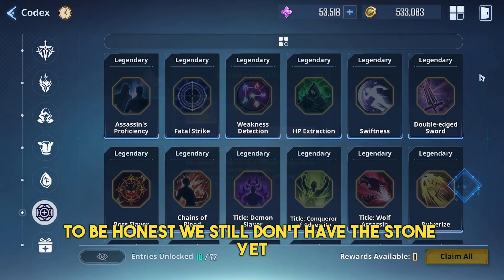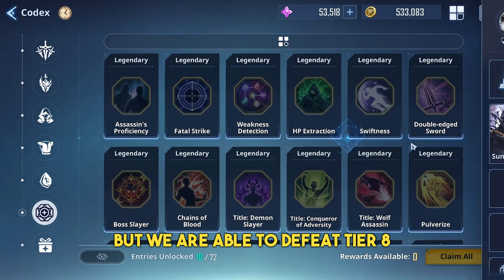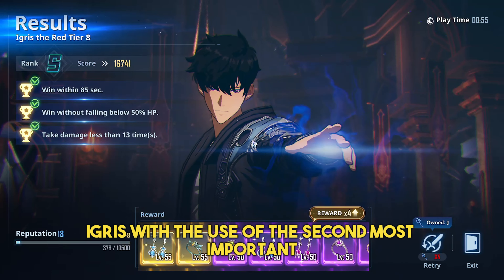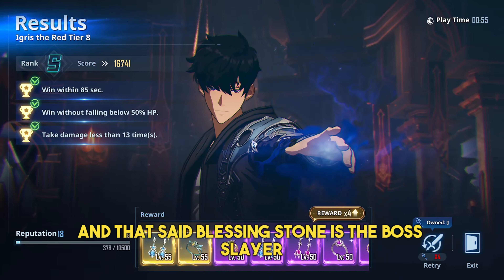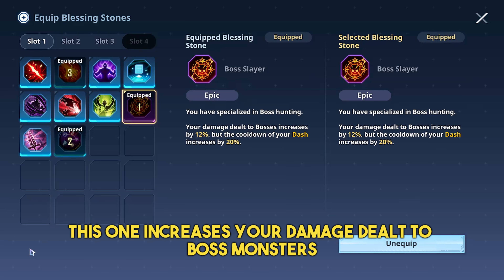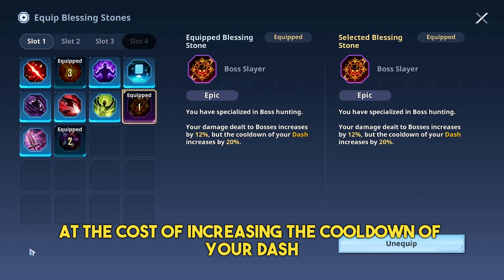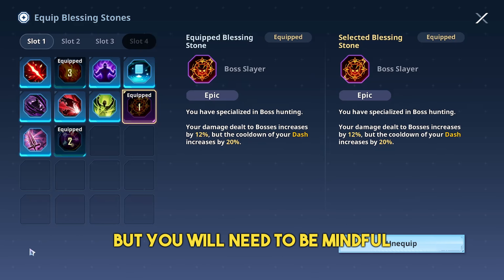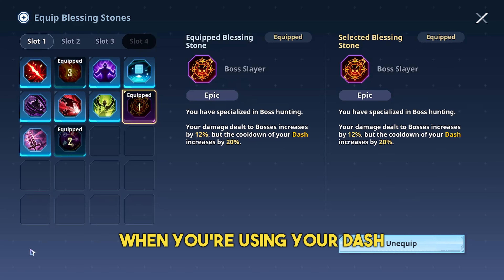To be honest, we still don't have this stone yet, but we were able to defeat Tier 8 Igriss with the use of the second most important Blessing Stone — the Boss Slayer. This one increases your damage dealt to boss monsters at the cost of increasing the cooldown of your dash. It gives a huge chunk of damage increase, but you will need to be mindful when you're using your dash.